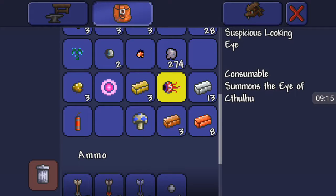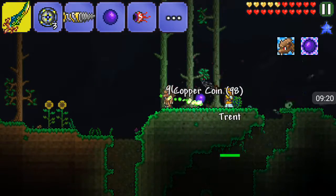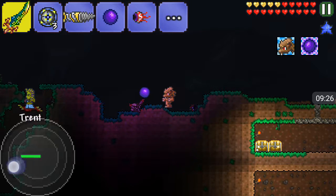Do you want to fight the Eye of Cthulhu? Why? Because I shred it, and it drops crimtane ore or corrupted ore. Let's do it right now!